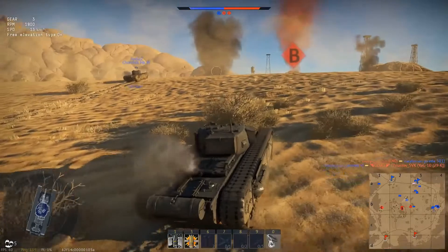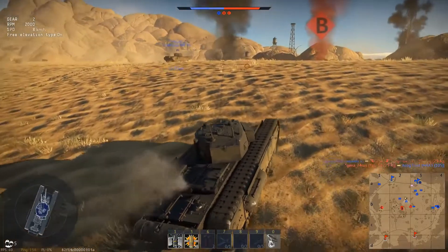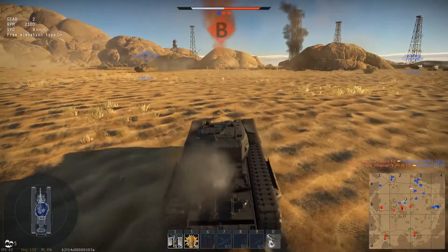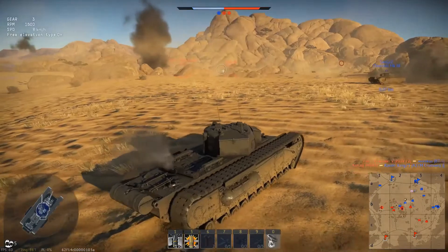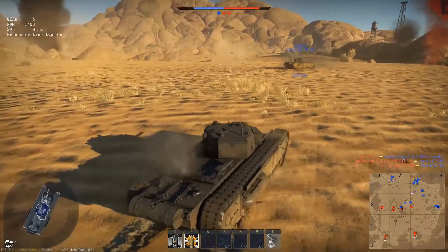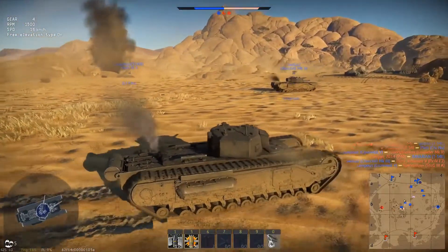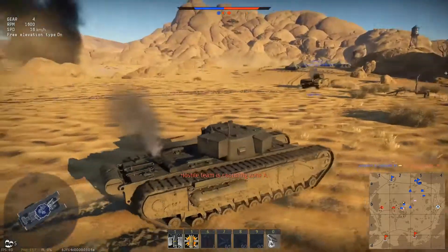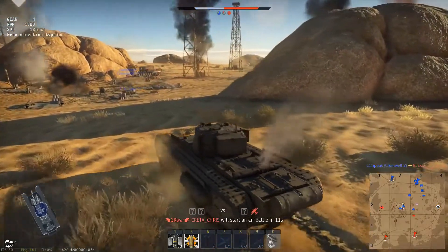The whole idea of an infantry support tank that moved slowly went out the window for cruisers, so they upped the speed — as you can see from this Churchill that is just accelerating away from me like it's no problem. Cresting the ridge — red dot to the left, red dot to the middle. I'm not a fan of stopping to shoot in the open, but sometimes you have to. Let's cap B, tap C later. The best idea is to defend, but of course nobody plays like that.